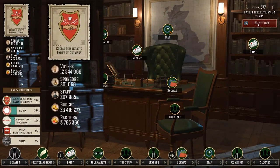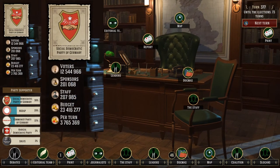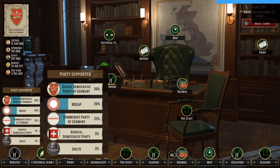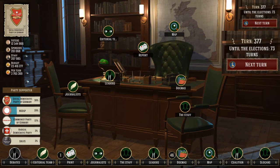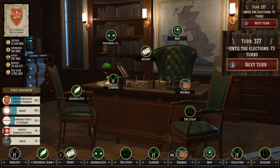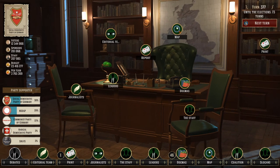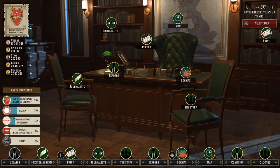In the top left corner you have some general information like the number of voters, sponsors, staff, available budget and how much money you will get every turn. Below that you have the top ranking five parties. At the top right corner you can see how many turns are left until the next elections, which turn you are on, and how to skip to the next one. In the center you have buttons that lead to the same pages as the bottom ones.